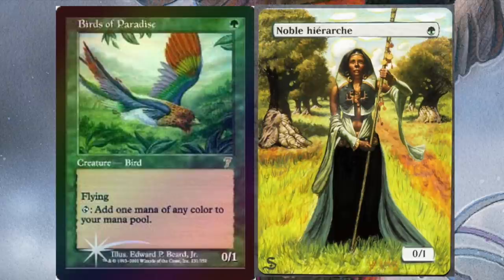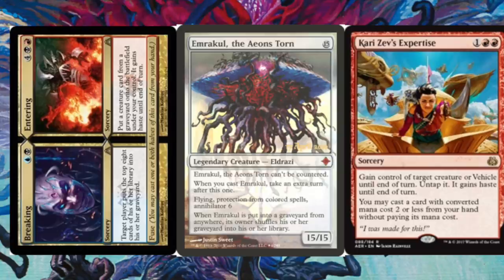You're going to need a Birds of Paradise or a Noble Hierarch, and you're going to need a fetch land. You're going to need a Stomping Ground because on turn two you need double red and one other source of color. A Stomping Ground into Birds or into Noble Hierarch is more than enough.